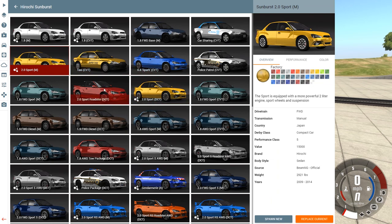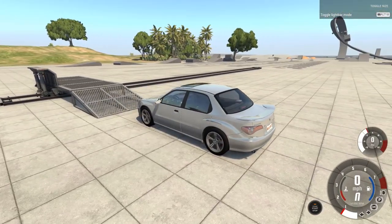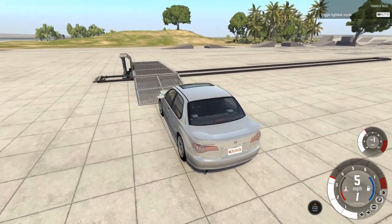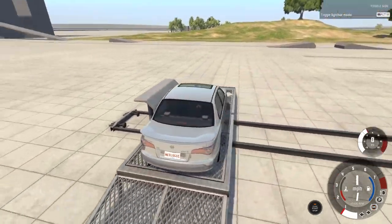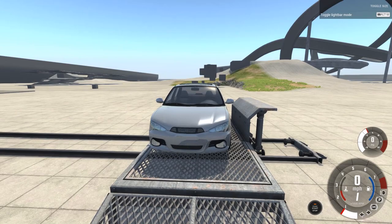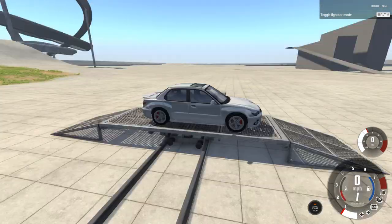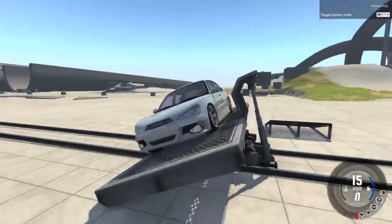There's a Roadster that doesn't have a top at all, so obviously that's going to be a little bit more dangerous in a rollover situation. But let's go ahead and try a regular sports edition of the car. These are going to go faster, so they're more likely to flip over — that's just the science of car crashes. This is supposedly a pretty recent car. It has LED lights, so you know it's fairly recent. Let's see how it does in the rollover crash.